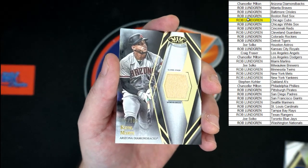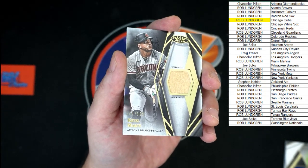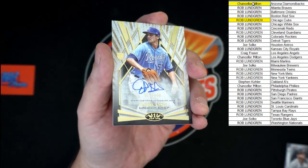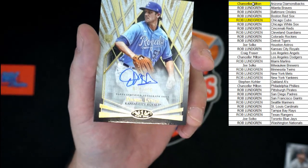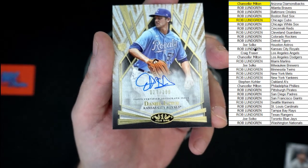Game-use bat right there — let's go! That goes to Chancellor M for the Diamondbacks. What's up next? We've got an auto for the Royals — Daniel Lynch. Trying to see the number real quick — there it is: 27 of 299, going to Kansas City, going to Rob L.